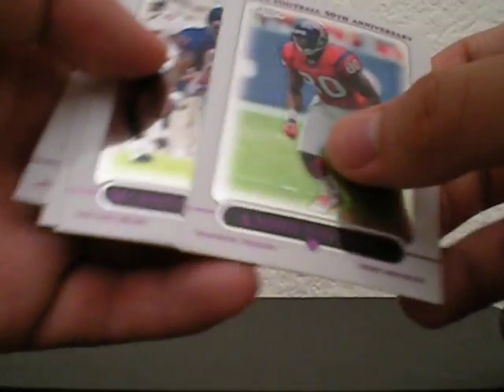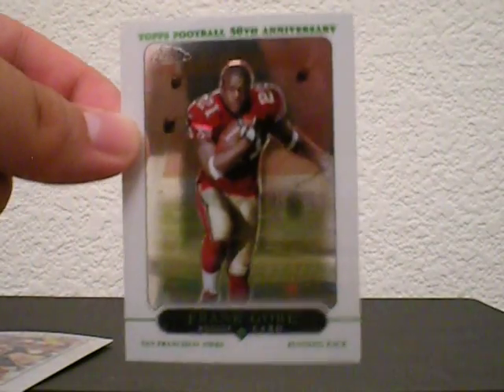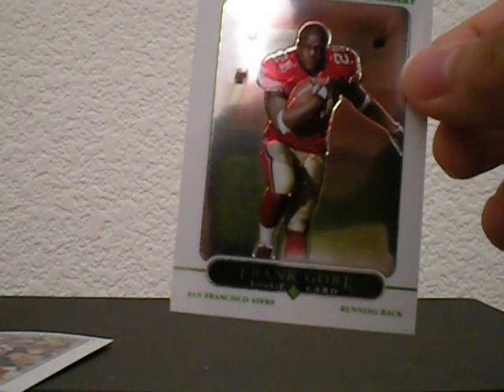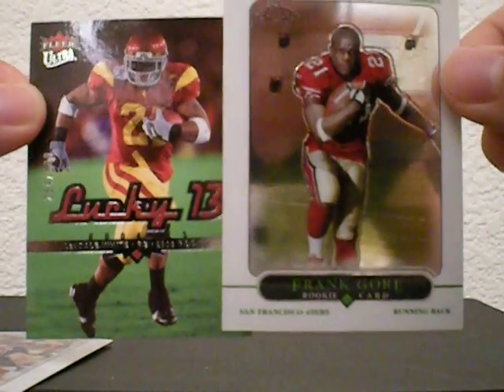Alright, Andre Johnson, Mushin Muhammad, and — Frank Gore Topps Chrome rookie! Yes! I really wanted this, I really wanted a Frank Gore Topps Chrome rookie and I finally got one! I couldn't be happier today. I got some good stuff: this Frank Gore Topps Chrome rookie and the Lendell White Lucky 13 number 2/500.